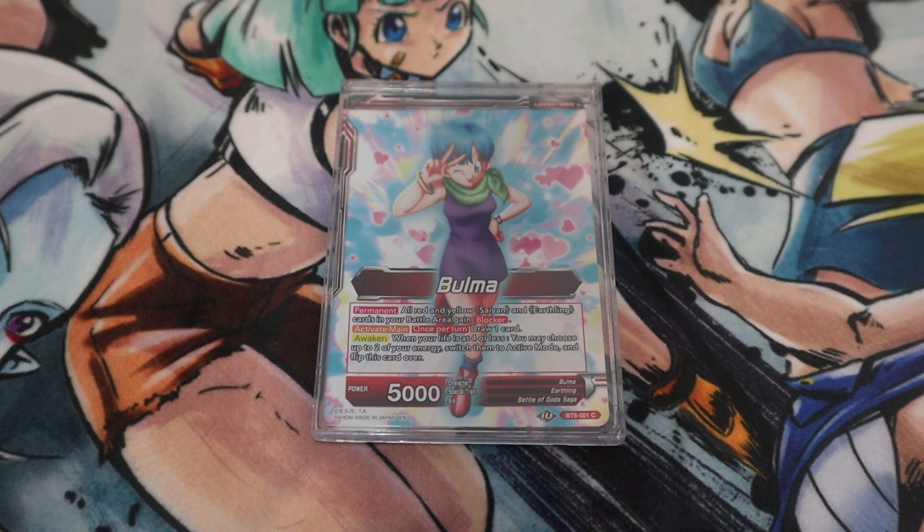What's going on guys, Rock Lee AC here back at it again with another fun and casual deck profile today. I'll be bringing the Bulma leader from Set 8. She has a lot of strong effects, mostly synergizing with her ability to draw as well as make your battle cards blockers. Let's jump straight into it.